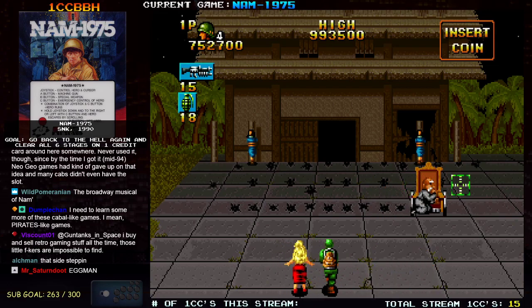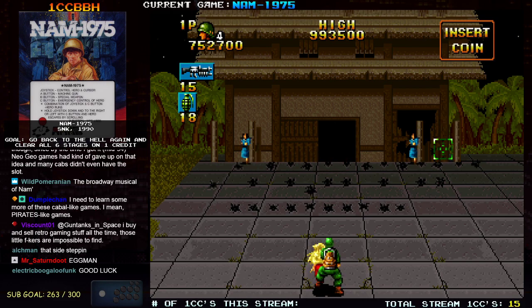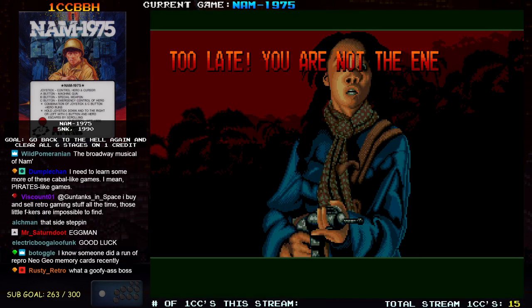I can still continue here — it says insert coin on the player 2 side. Plot twist number 2. Those are the snipers I guess.